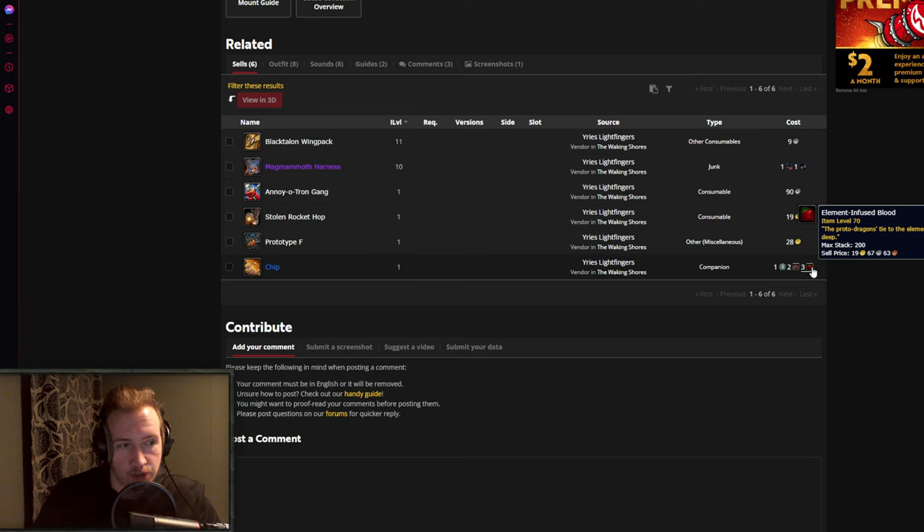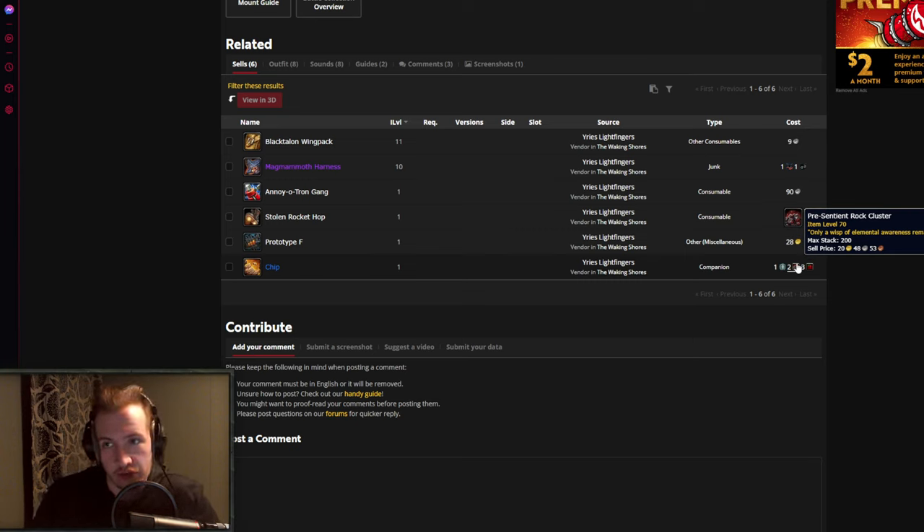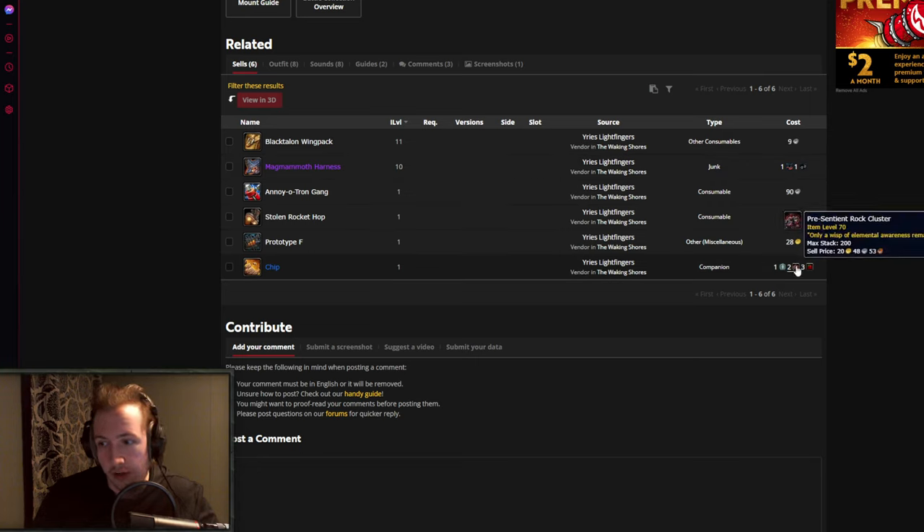So the one we just checked out was the Element Infused Blood, and now we're going to check out the pre-sentient rock cluster. Then we can go to the Auction House, check out their prices, and I can give you guys a rough gold per hour — even though that will fluctuate depending on your class, the competition, and how many people know about it. This is a gold guide early access, so while you guys are farming it you might make a lot of profit, and when the video goes public that profit might go down drastically. Let's talk about the second farm and where to farm for the pre-sentient rock clusters.